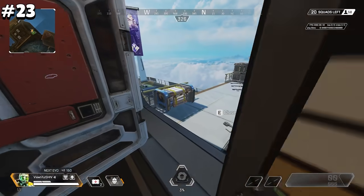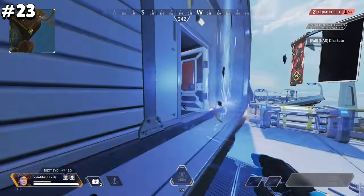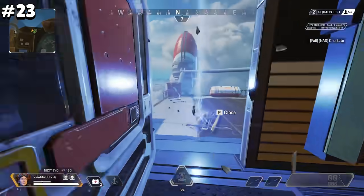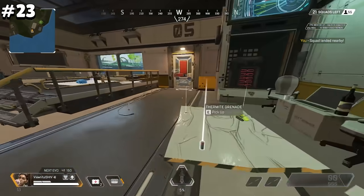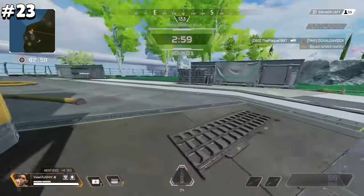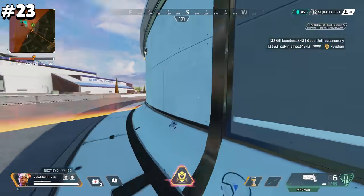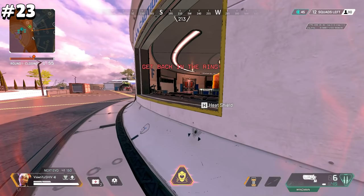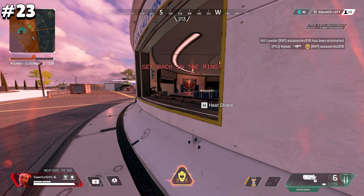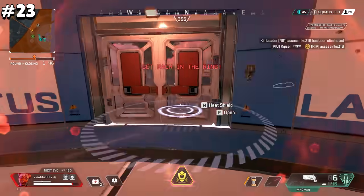Many legends can lock doors with their abilities. Ash can use her tactical or portal to stop someone from entering a room. Caustic obviously has his trapper ultimate. Fuse has his tactical ultimate. Horizon can place her tactical inside of a doorframe or right in front of it. Lifeline can permanently block certain doors with her ultimate. Loba can block a door with her ultimate. Octane's jump pad can make it impossible to run in. Rampart walls. Revenant can obscure the view and make it unsafe to cross through the door. Watson's fences. And Wraith can completely lock two doorways by placing her portals between them, making running through them an unsavory choice.